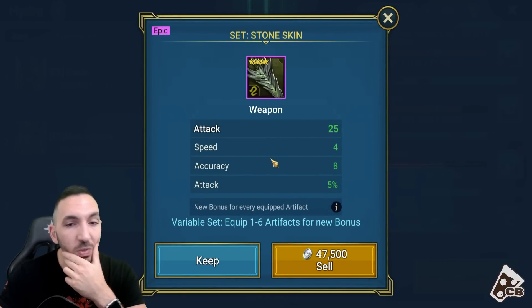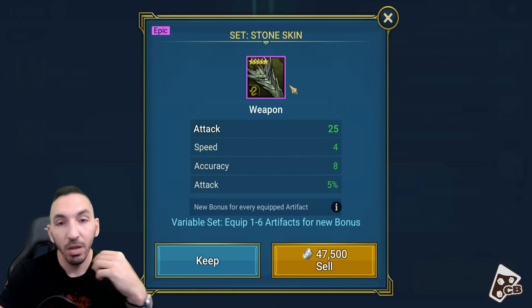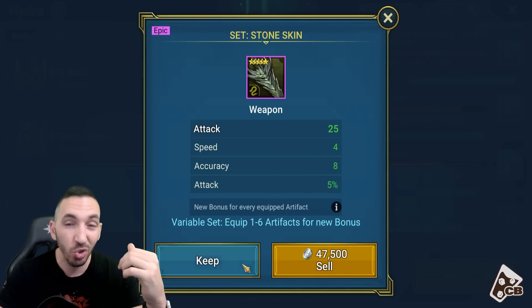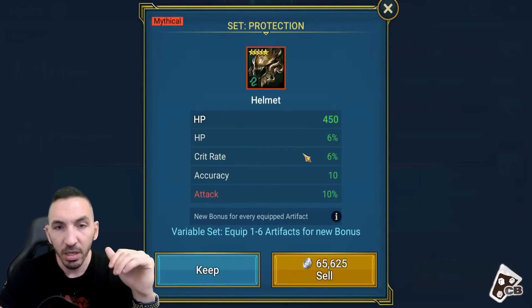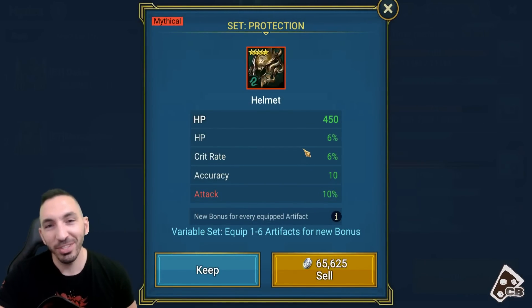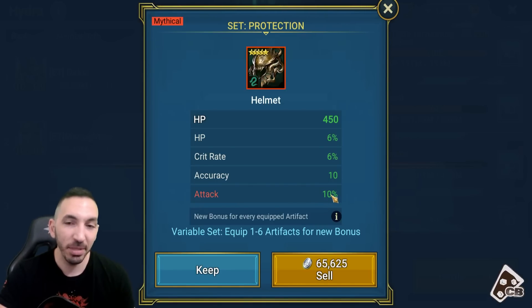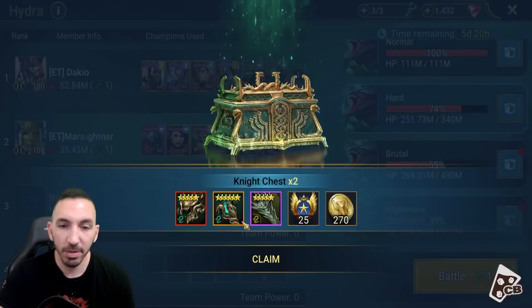Then we've got the stone skin with speed, accuracy, and attack percent. I'm gonna keep this one and roll it only if it rolls like a triple on one of these two, although five stars I usually straight up sell. Five star protection mythical on the attack percent - if this rolls like a quad on attack percent, then it's great because it can be used on an attack champion. But it's not a six star, so it might go to maybe 25% if it rolls a quad. It's kind of gonna suck, but I'll keep it because it's a mythical.